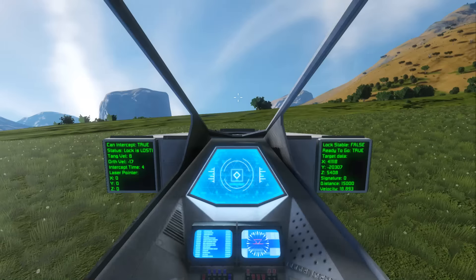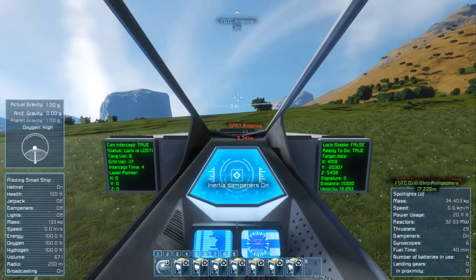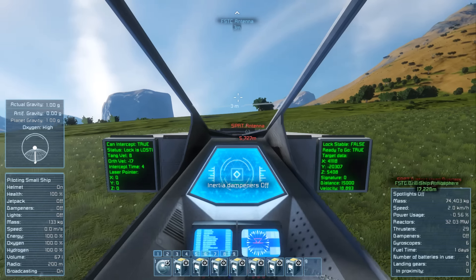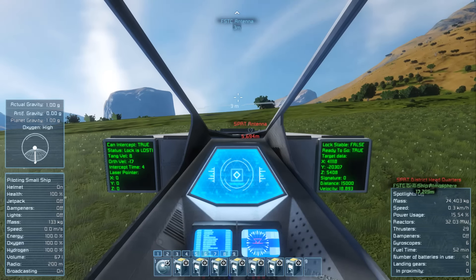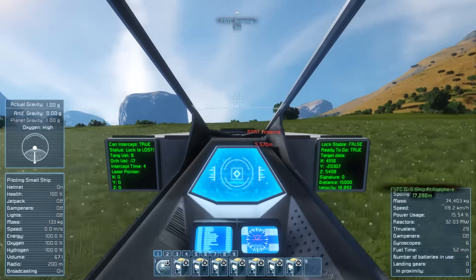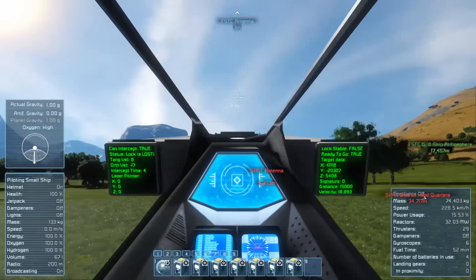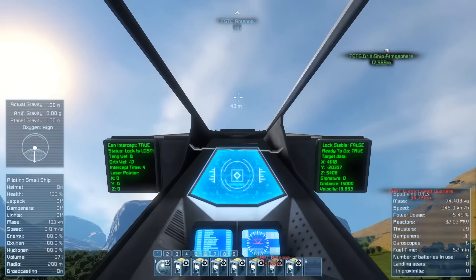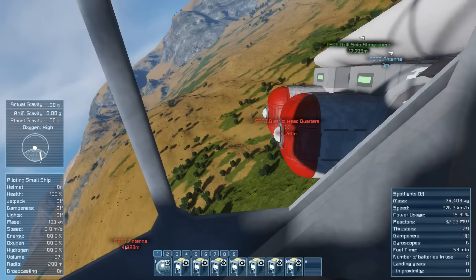Now let's try to take off. If I turn on inertia dampeners, my plane can still hover, but now I turn them off for a kind of realistic takeoff. Let's roll! Don't forget to turn off wheel brakes. My speed is shown in kilometers per hour because my plane has wheels, and takeoff speed is about 200 kilometers per hour. Looks not bad from the cockpit.